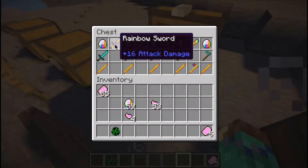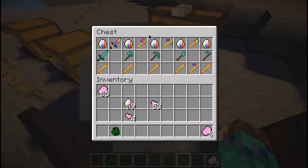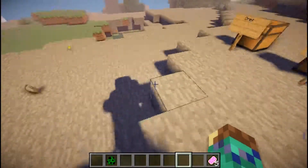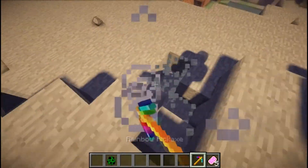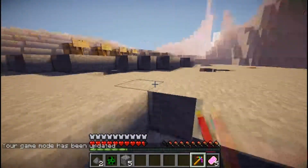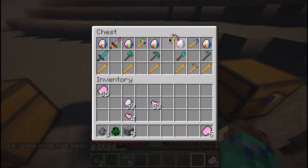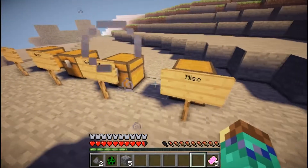That's all you need, and then you get the Rainbow Sword. The same thing goes with the other ones — they're pretty good too. They have enhanced mining abilities, like the pickaxe. I think this is faster than the regular pickaxe, to be honest. And yeah, that's for the weapons.